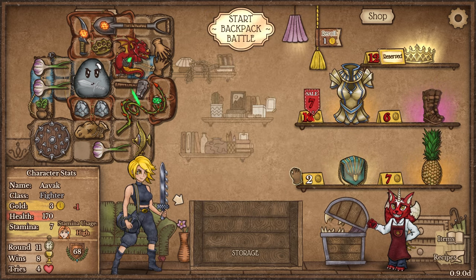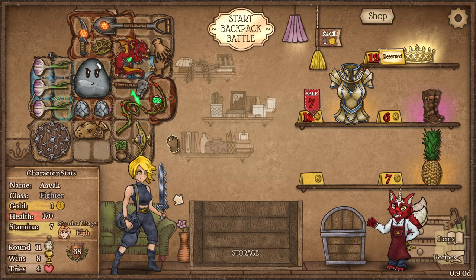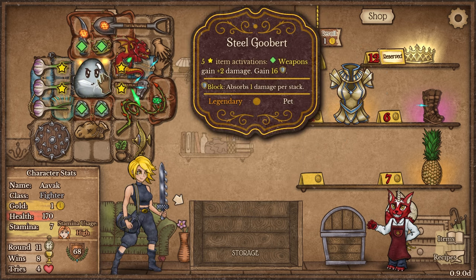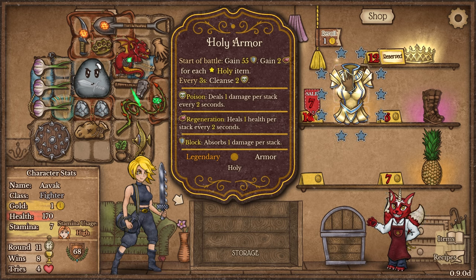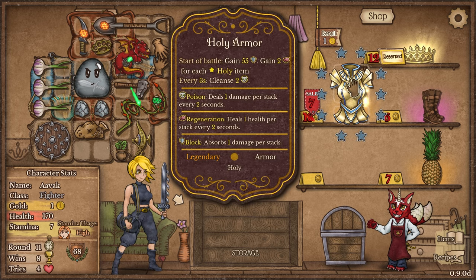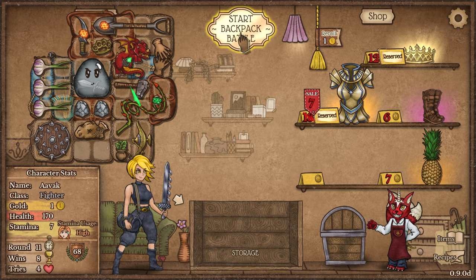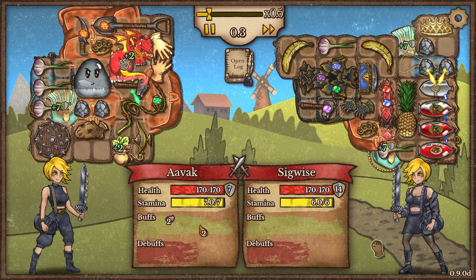Not too terribly bad all things said and done. We've still got four gold and we can pick this up as well — holy armor: start of battle, gain a wallet load of block and gain two regeneration. Not a bad choice for us at all. The regeneration we'd need more holy items for, which we don't have. But the big thing for me here is that this would cleanse poison. That's eight tiles worth of stuff dedicated to just that setup — a lot of future re-rolls of the shop in our immediate future.